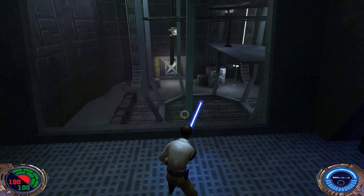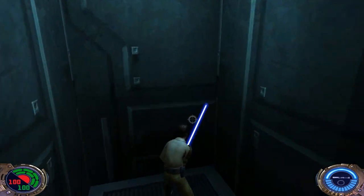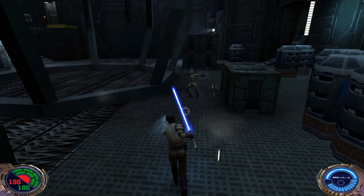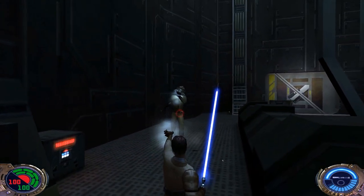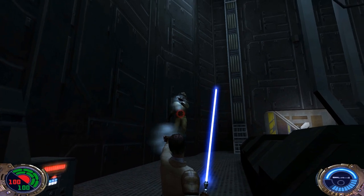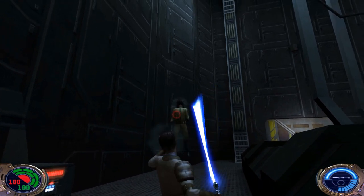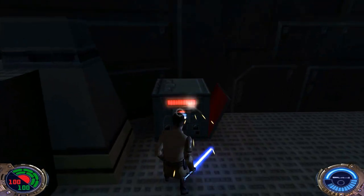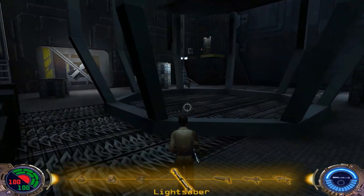We need to take out the guys down there, so let's head down there now. Go through this door, got this guy, and let's choke this guy. Kyle Katarn, the Jedi Outcast, is using dark side abilities — pretty crazy if you think about it. We can open this for some more shields. Let's see what else we have in this room.